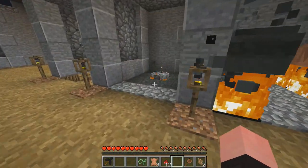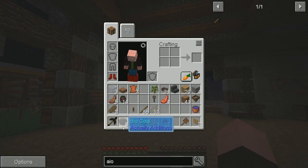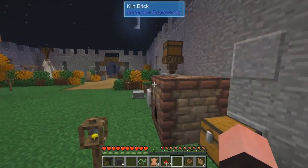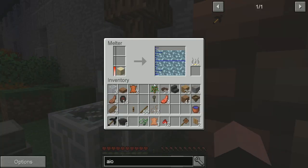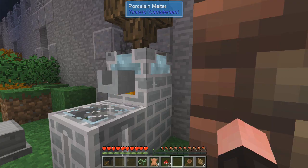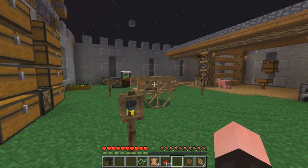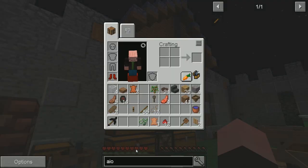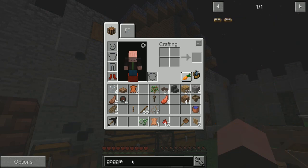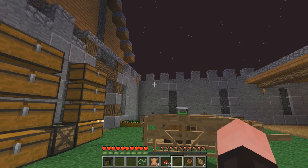We've got the biomass cooking — ooh, it's finished already. Nice. Bio coal. So we have a way to cook stuff now — it said it smelts four items. So I could just pop that in there. Let's go ahead and get some more glass. We need one more piece of glass. So let's go back to goggles. I need my crafting thing.